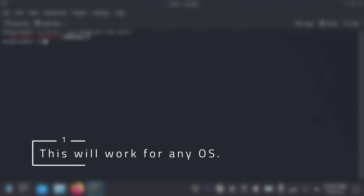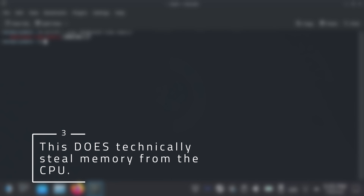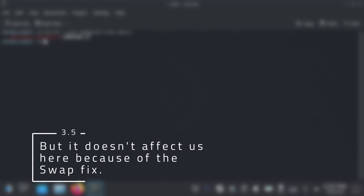Before we move on, I have some notes about changing the VRAM. First, this will work for any OS you put on the Steam Deck. Second, this should not be affected by OS updates, but could be affected by a firmware update. Third, this does technically steal memory from the CPU, meaning the CPU will only have about 12 GB to use. Fortunately, with the swap fix from earlier, the CPU still has a total of 28 GB of RAM to use, so that's not nearly as big a deal as it sounds.